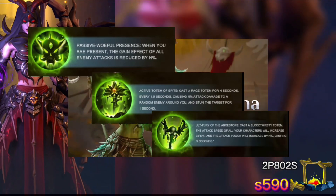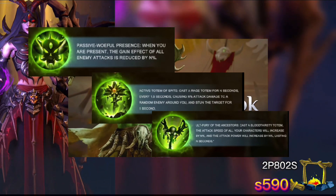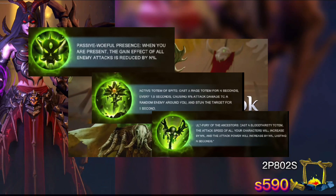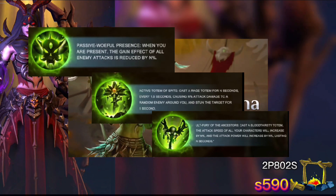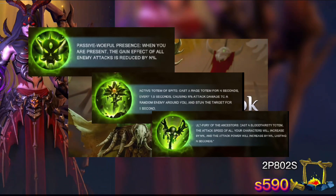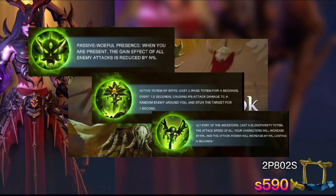His ultimate casts a bloodthirsty totem. All your characters' attack speed will be increased by 20% and the attack power will increase by 200%, lasting 5 seconds. Y'all know what that is — that is a baby female Lionstone. He doesn't have quite as much strength increase, only about half actually, but it's still 200%. That's big. That is a female Lionstone mini version as far as the ultimate is concerned.